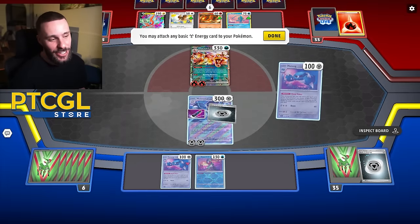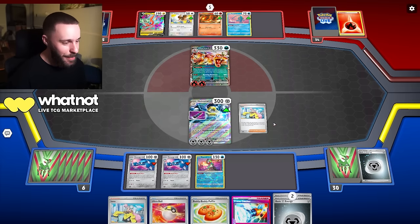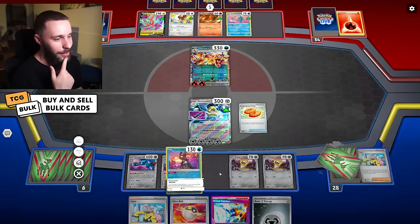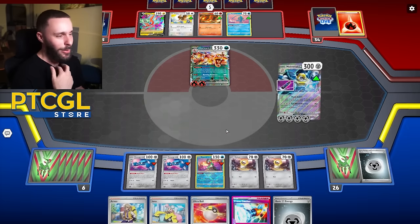There's one. I need an energy to attach, which we should get from Iono — we'll have like 15 energy in deck, we should hit an energy. Yeah, there's the energy — we hit it, baby! We do get a Poffin as well, so another Meltan going down feels good. Do we just full send it? I'll also go for some extra cards here to draw a little more. Good Prime Catch, but I haven't got the Retreat, so we're just going to go Full Metal Knuckle for 210.